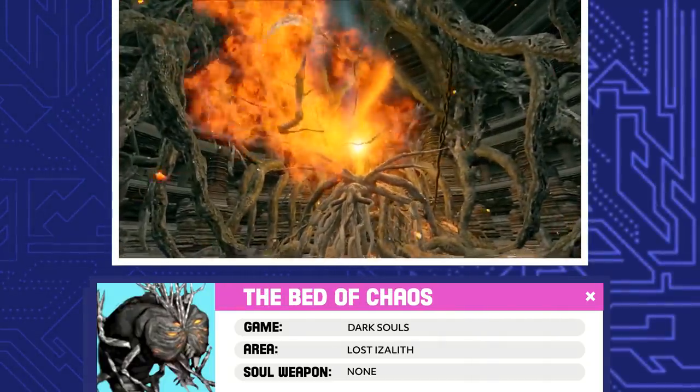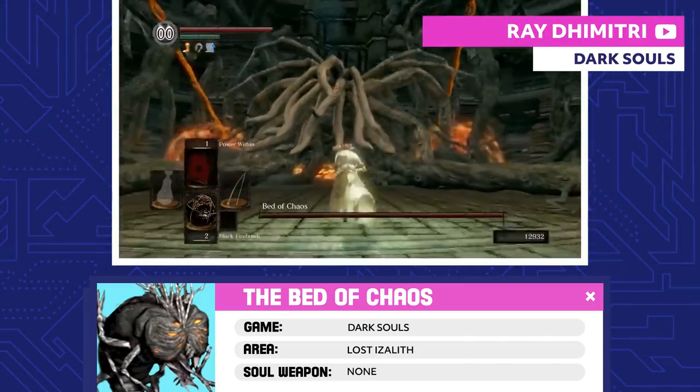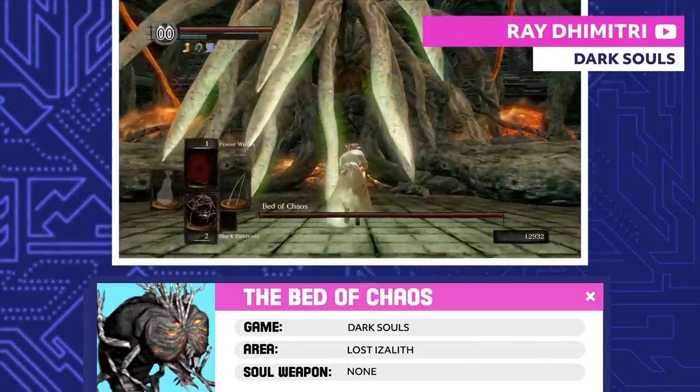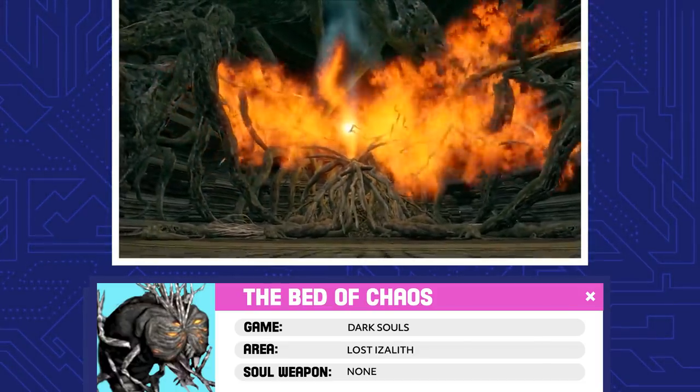The Bed of Chaos. The mother of all demons — literally. The Witch of Izalith tried to recreate the First Flame, but ended up with the Flame of Chaos instead. The Bed of Chaos devoured her and two of her Daughters of Chaos, trapping them.